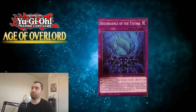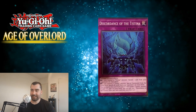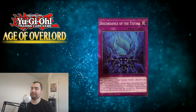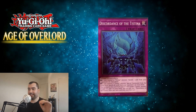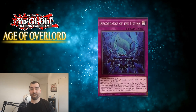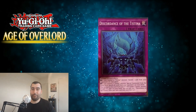Then there's another trap — Discordance of the Testina, a normal trap. Activate one of these effects: if you control a Testina monster, banish one card from your opponent's graveyard face down; if you control a Testina monster special summoned from the extra deck, banish all cards from your opponent's graveyard face down. You can also banish this card from your graveyard to target one Testina monster in your graveyard and add it to your hand. You can only use one Discordance of the Testina effect per turn. Banishing all cards in your opponent's graveyard face down is not to be sniffed at — this has more playability than the previous trap, but overall I'm whelmed.